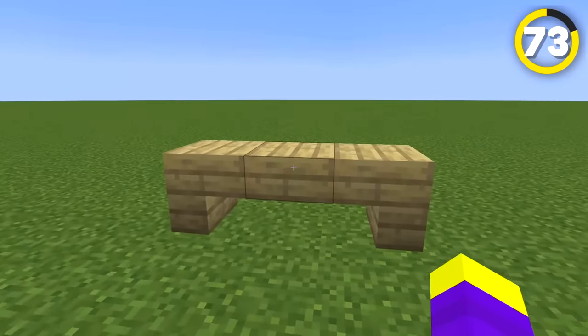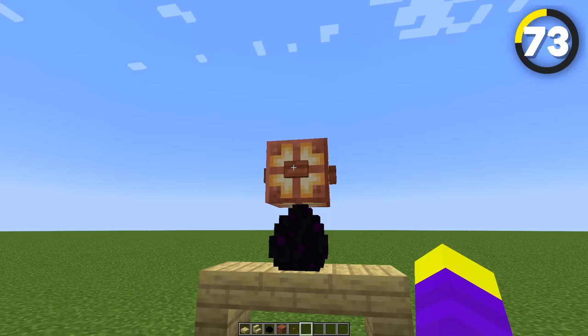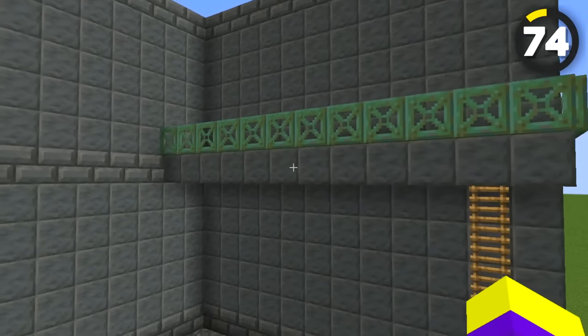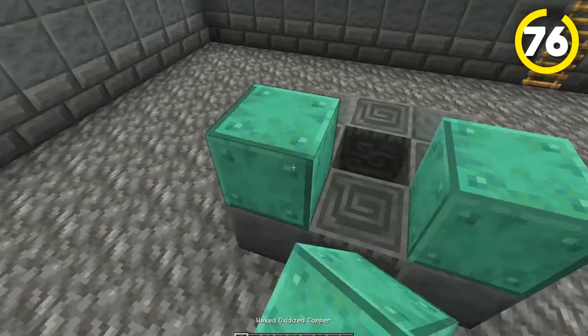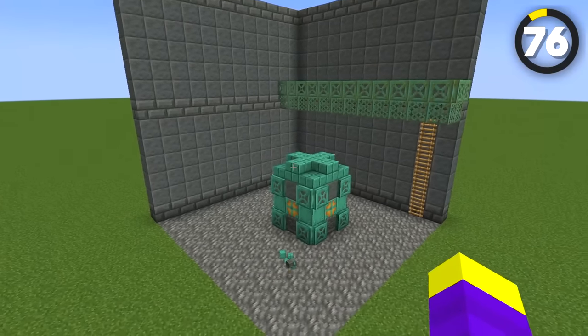If you want to make another lamp, you can place some of the new tuff blocks and then put a copper bulb with copper trapdoors around it. Another weird lamp design is a copper bulb on top of a dragon egg with some buttons on it, so you can actually turn it on and off. These new trapdoors can be used as railings on the side of a factory upper level, and you can place copper grates to make a nice floor to go with the trapdoor railings. We can finally make a power station using some of the blocks to complete our factory.